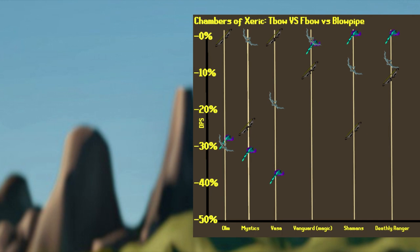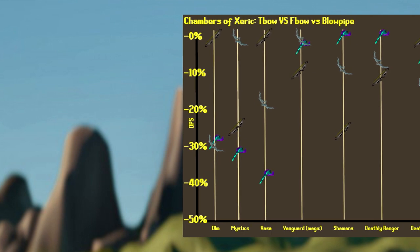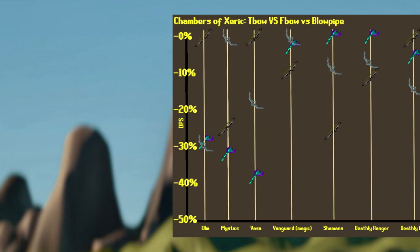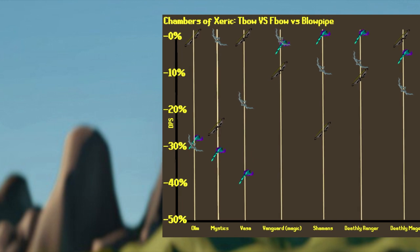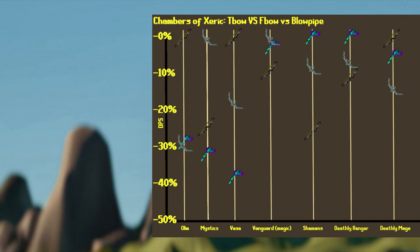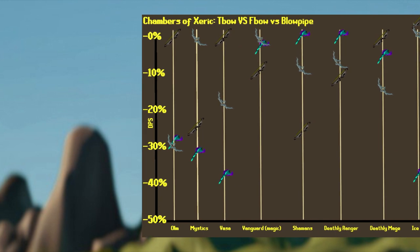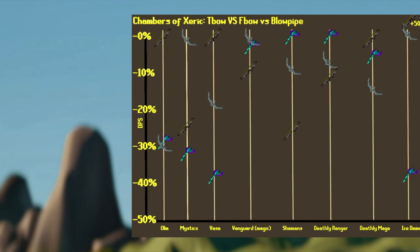At the Deathly Rangers, the Blowpipe is also the best in slot here by roughly 8% over the Bow of Faerdhinen, while the T-Bow is going to be lower than that and not really used against the Rangers. However, against the Majors, the T-Bow is the best in slot, roughly 6% stronger than the Blowpipe. When comparing the Blowpipe versus the F-Bow, the Blowpipe is roughly 15% stronger against the Deathly Majors at Tightrope.